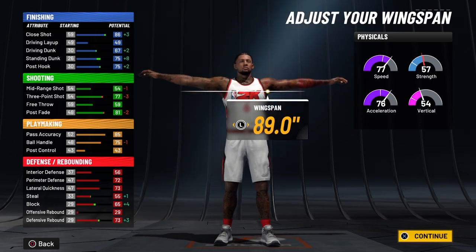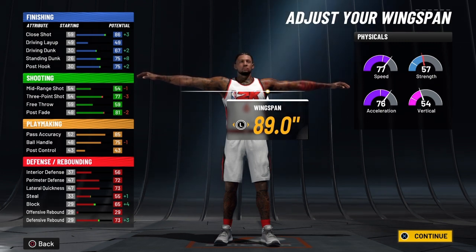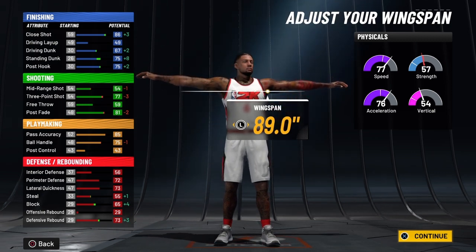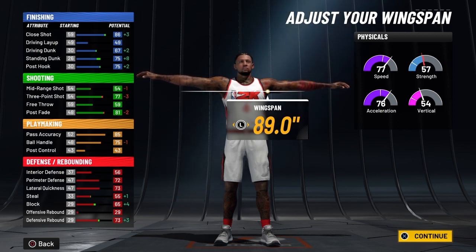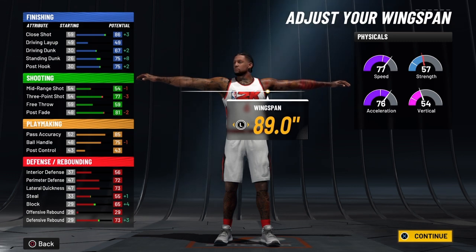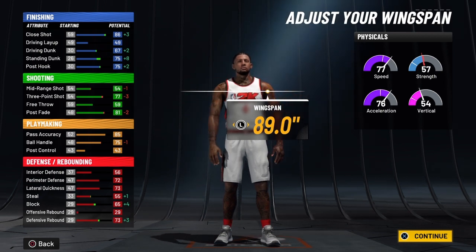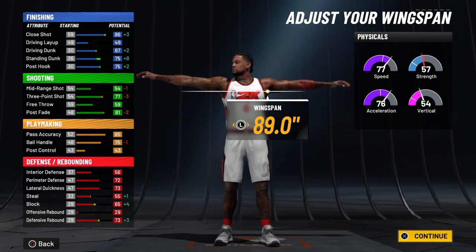You're going to have a perimeter defense of 76, and with the playmaker takeover that's going to be an 81. Then you're going to have a lateral quickness of 77 at 99 on raw, and with the playmaker takeover that's going to be an 82. You're going to have a steal of 59 at 99 on raw, and with the playmaker takeover that's going to be a 64. Your block is going to be a 69 at 99 on raw, and with the playmaker takeover that's going to be a 74. Then you're going to have a rebound of 77 at 99 on raw, and with the playmaker takeover that's going to be an 82.